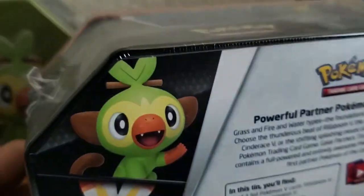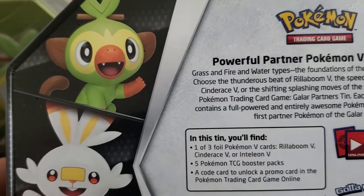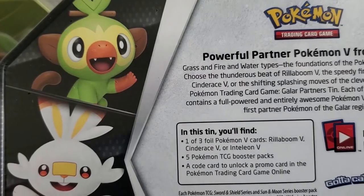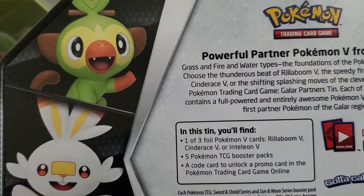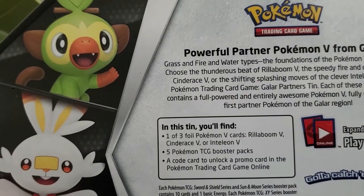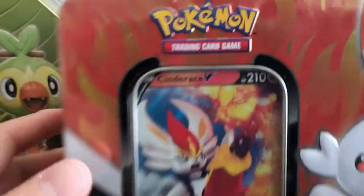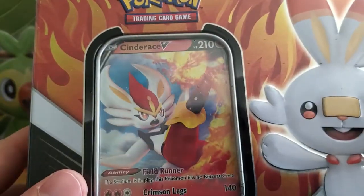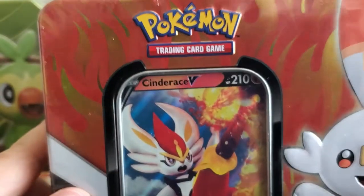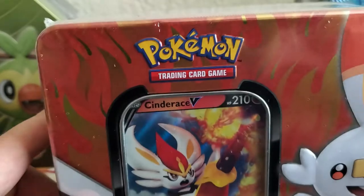In each 10-can set there is a 1-in-3 foil Pokemon V card — Rillaboom V, Cinderace V, or Inteleon V — plus 5 Pokemon TCG booster packs and a code card to unlock a promo card in Pokemon Trading Card Game Online. I'm not even sure what's inside here but let's get started. Before starting, I want you to like and subscribe to my channel.